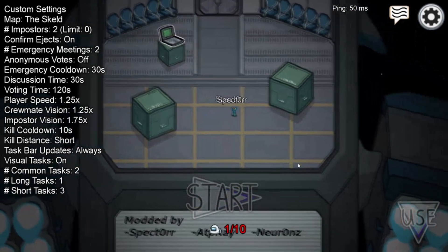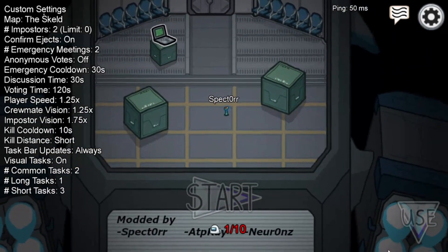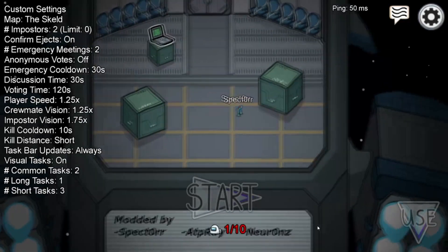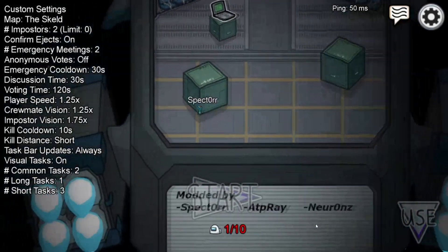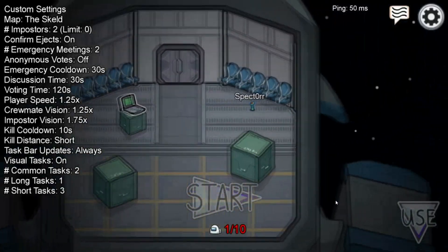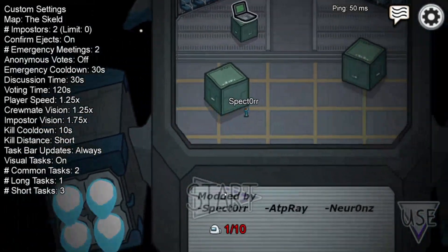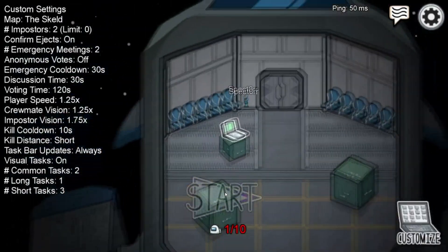I'm also showcasing our new feature which is colored buttons. We only have one color available right now which is purple, but we'll be adding more soon. And if you guys show enough support, we'll possibly be commissioning artists to do custom button sets — so there'll be like retro and some other sets available for you guys to try out.